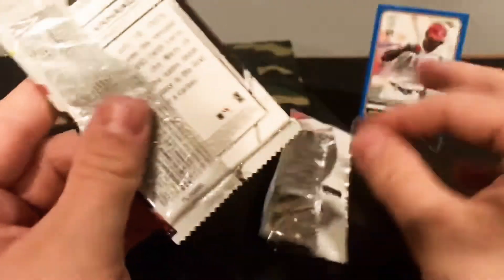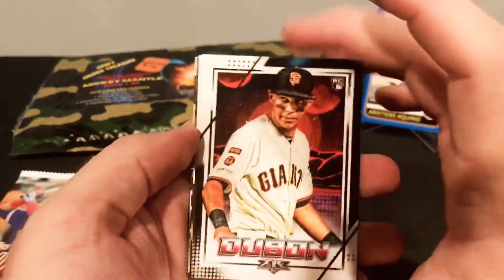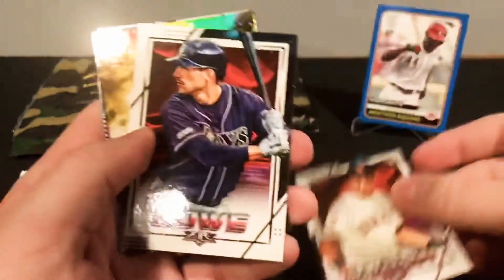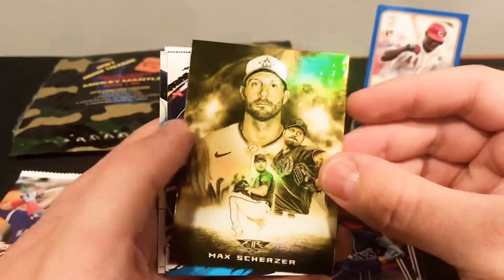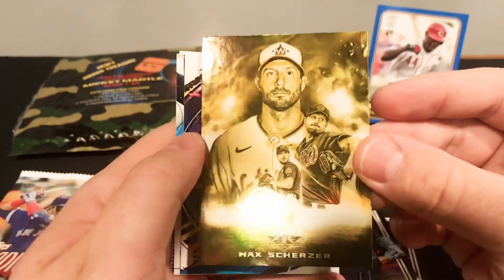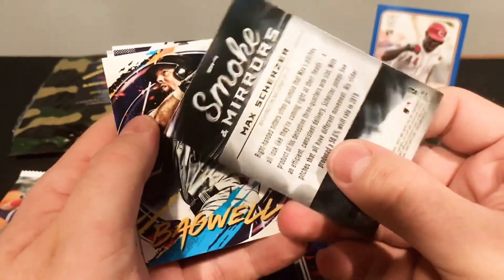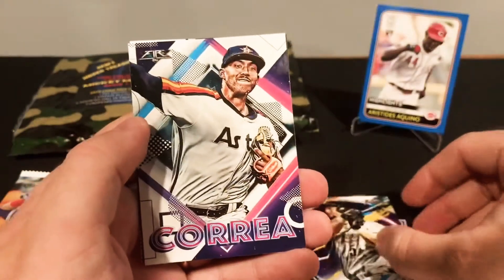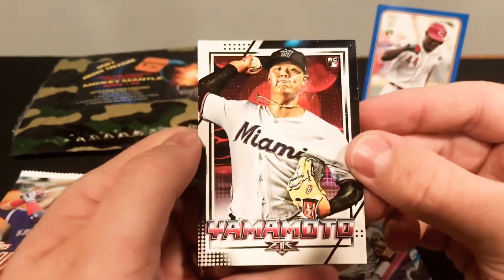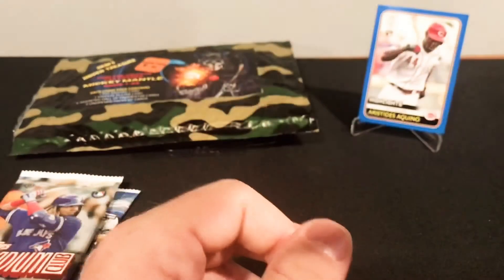I haven't opened up any Topps Fire. I believe — is this a Target exclusive? Perhaps. They remind me of the 90s feel. Dubon Rookie. Is it Low or Lau? Brandon Lau, I think. There's a cool Max Scherzer — not sure what this is, but it's definitely sort of like a rainbow. Smoke and Mirrors — that's a cool looking card. Bagwell. Correa. Yamamoto Rookie. I just pulled his auto if you haven't watched my previous video.